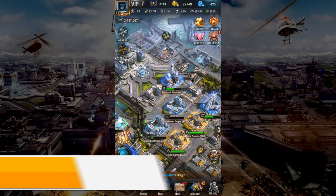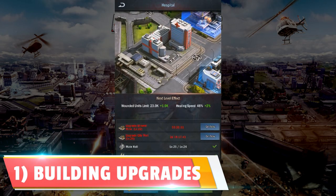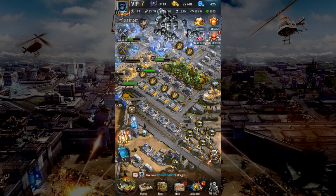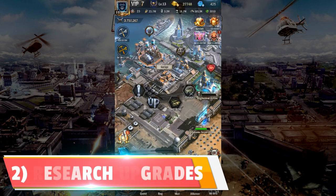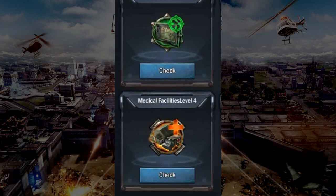You're probably wondering how to improve your wounded capacity, healing speed, and conversion of killed in battle to wounded. Firstly, building upgrades: upgrade your hospital capacity to increase the maximum wounded capacity and improve your healing speed. Secondly, upgrade your Medic Station to increase the maximum wounded capacity. Next, research: go to Garage and research the medical facilities to increase the maximum wounded capacity.